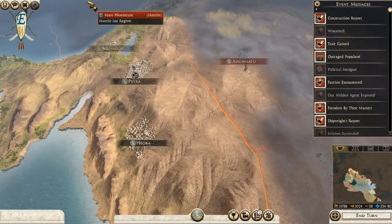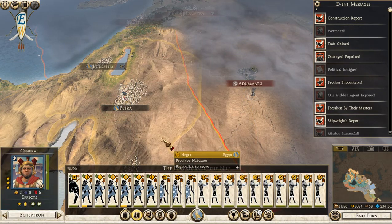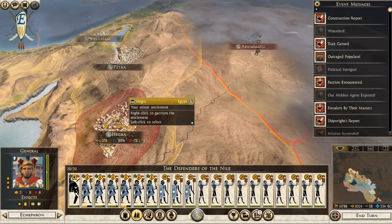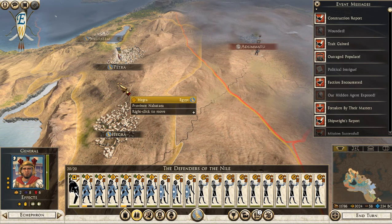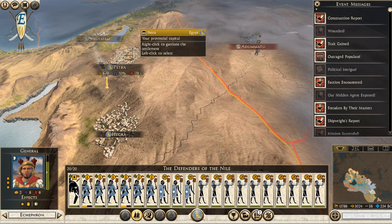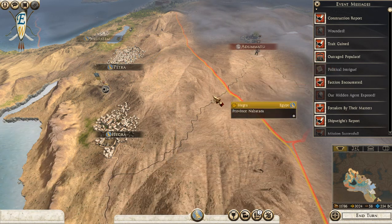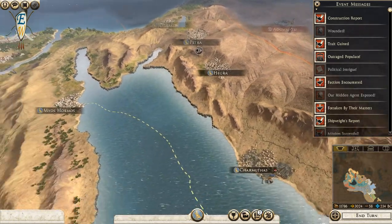They're just going to come down this road - I have no idea which way they're going to go. Let's go here, go into ambush, we'll still replenish, and then let's see if they force march again and we'll be able to ambush them.